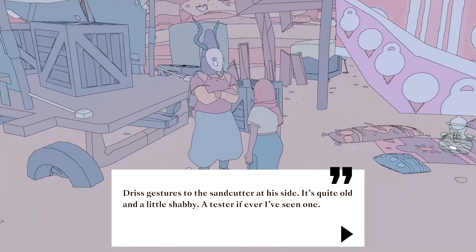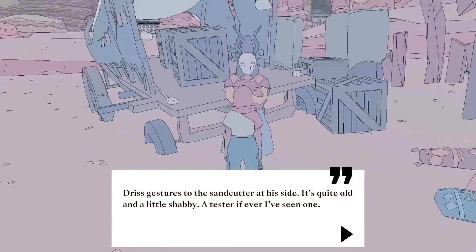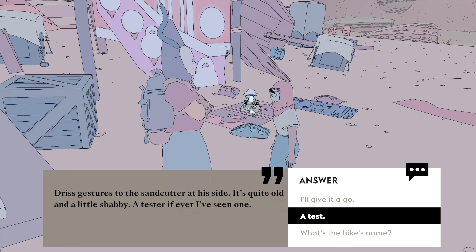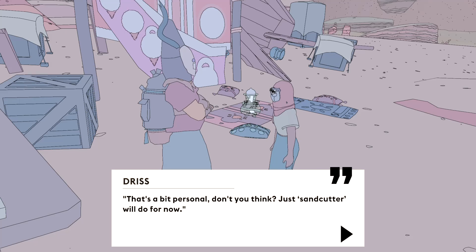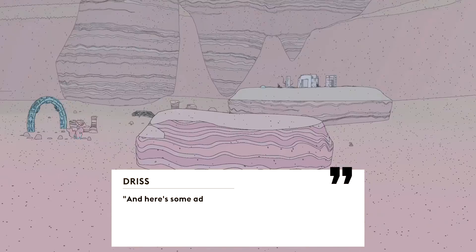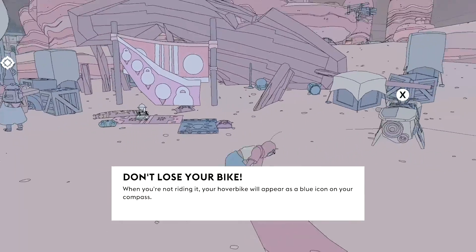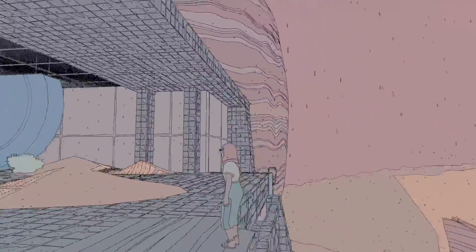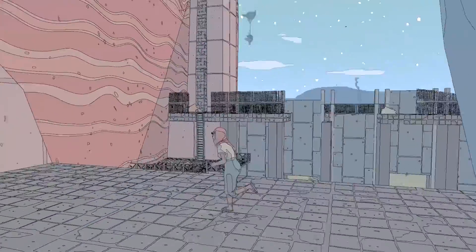Why does everyone's gloves look like they're made of skin? Driss gestures to the sand cutter at his side. It's quite old and a little shabby. A tester if I've ever seen one. What's the bike's name? That's a bit personal, don't you think? Just sand cutter will do for now. Youngsters these days, always asking questions. Now, ride the bike through the ring and back. Here's some advice for you, my young glider. Don't fall off. Don't lose your bike. This isn't a bike. He tells me I'm not in the right spot. I don't think this was the temple. I'll check it out later.